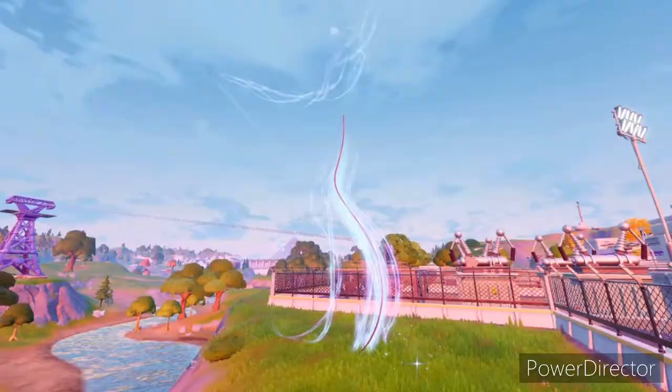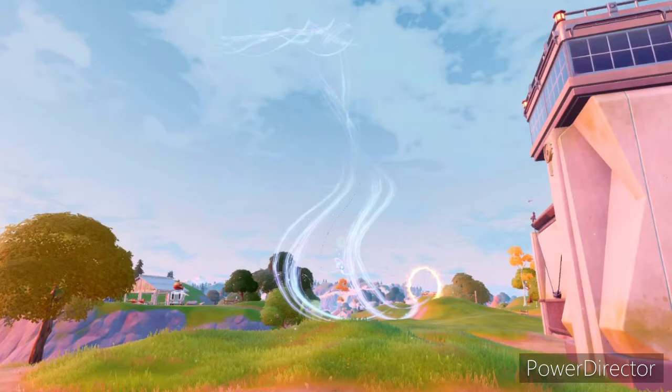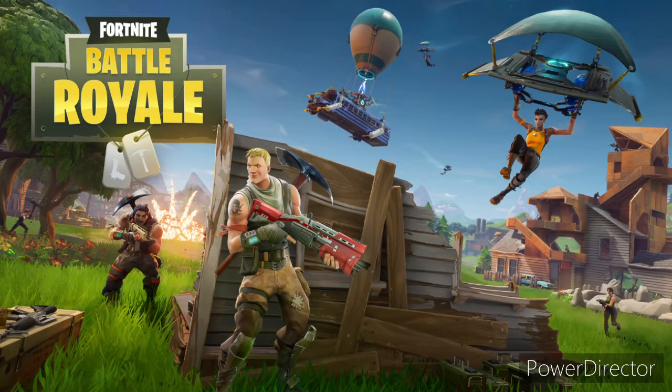Here are the portals — there's one near Steamy Stacks and then one near Stealthy Stronghold. Then the Fortnite Crew stuff.